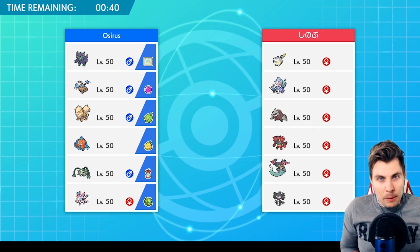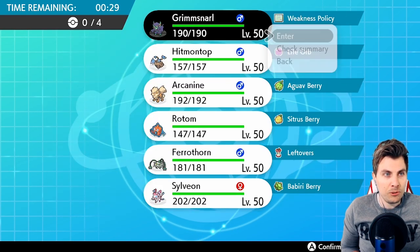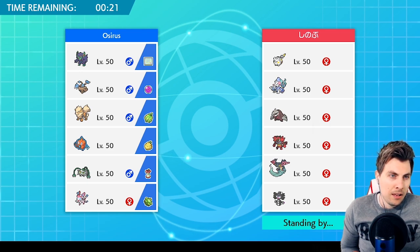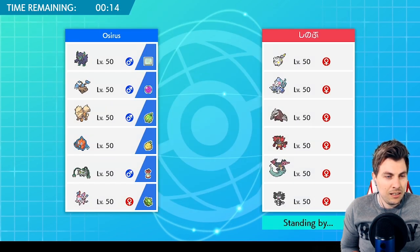Not many people expect Gigantamax Grimmsnarl, so you'd think if they're going to Fake Out anything, they'd probably Fake Out the Grimmsnarl — so we might get away with it. We'll lead with Hitmontop and Grimmsnarl. What else do we need? Sylveon would be good here, and I think Ferrothorn will be decent.